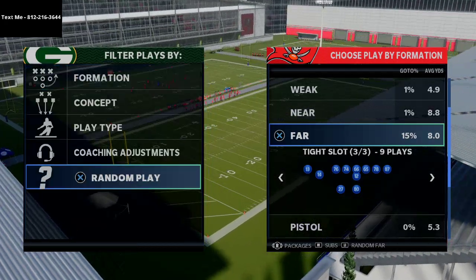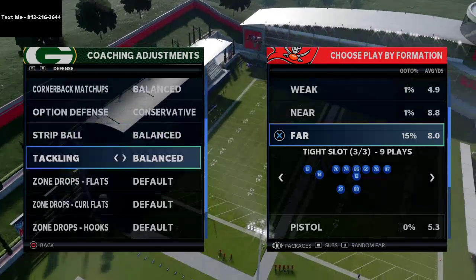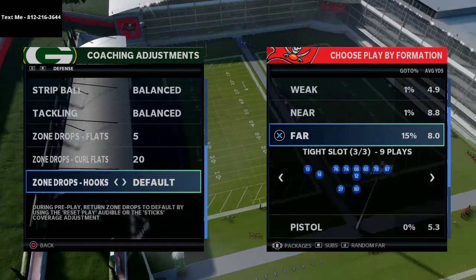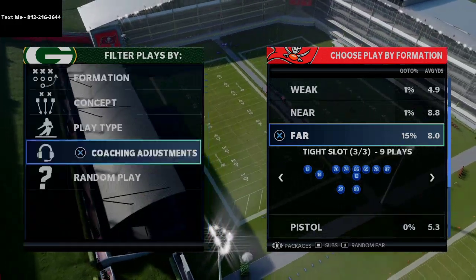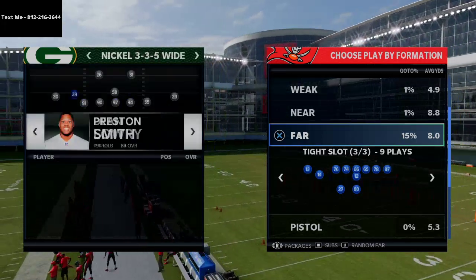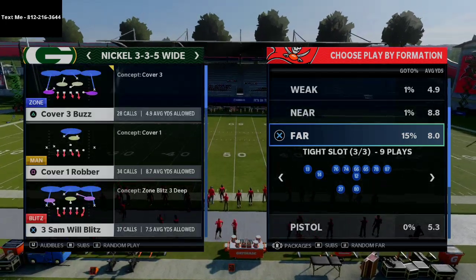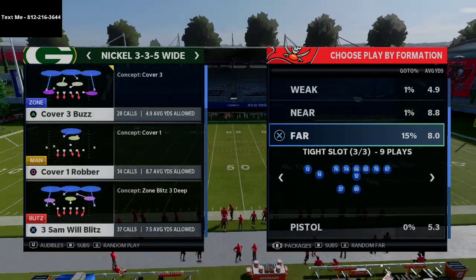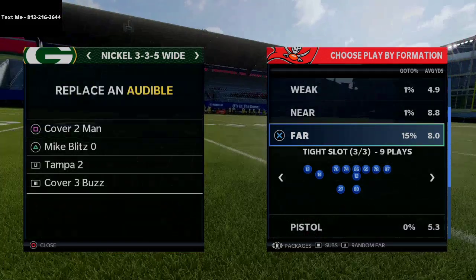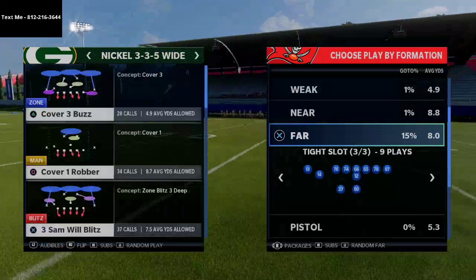For defensive adjustments, we're going with a common setup: flats on 5, curl flats on 20, and hooks on default. We're working out of the Nickel 3-3-5, one of the most popular defenses in Madden 21. I actually have a full defensive eBook on the Nickel 3-3-5 Wide in the description — it covers more formations than just that one as well.